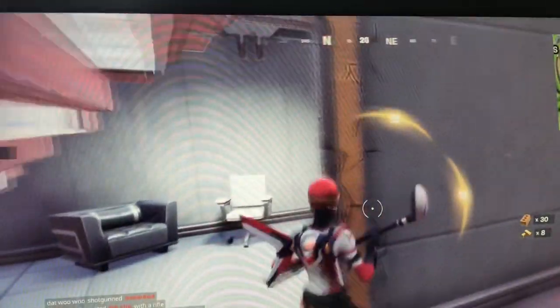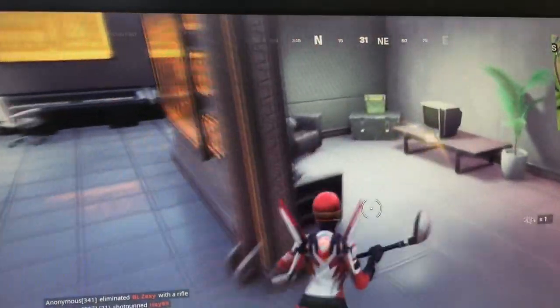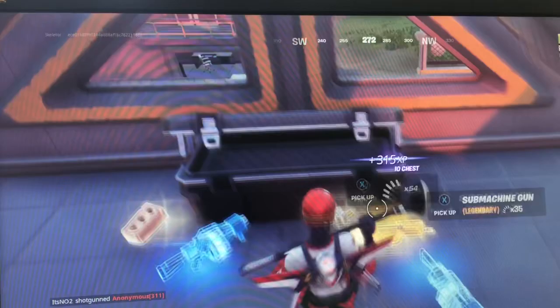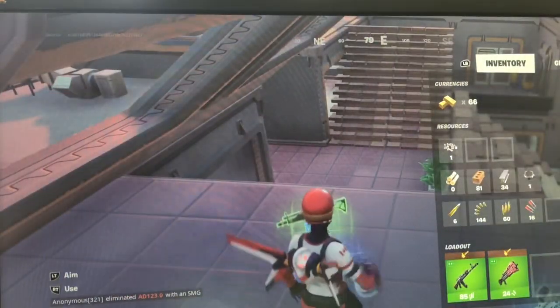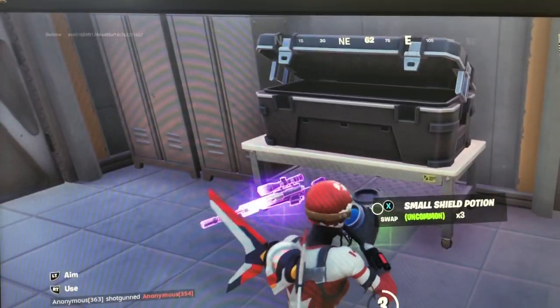And then over there is the chest. Henchman chest over there, and I'll take this chest. And then there's a henchman chest back there that I get. I'm still gonna take the recon scanner because it's just really good, especially for searching those chests. You also need to get mats — that's the main thing you need to get at these places. I'm not gonna take that sniper because I don't really need it.